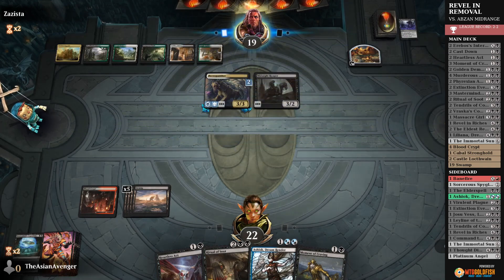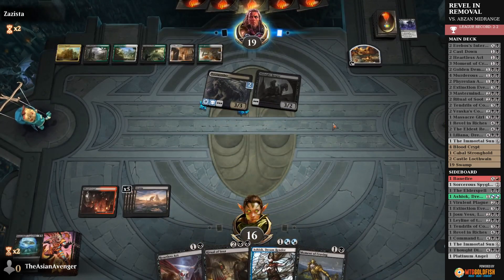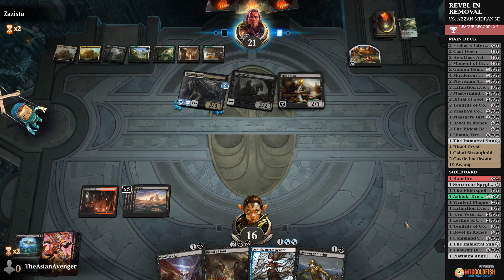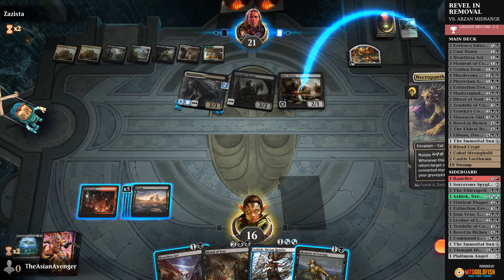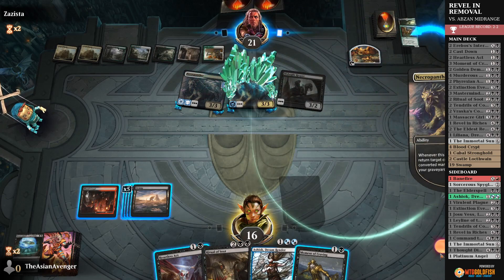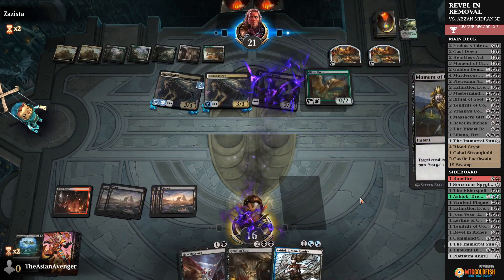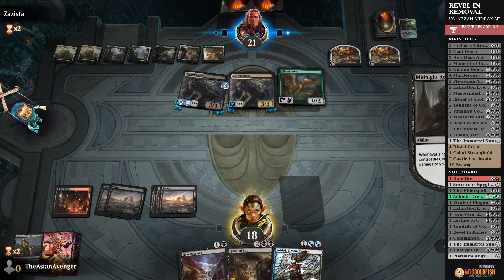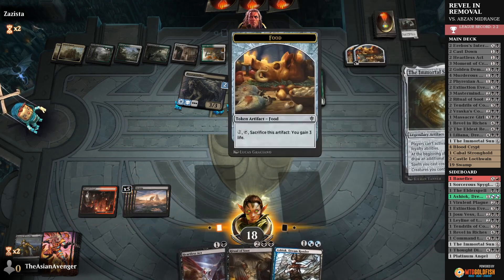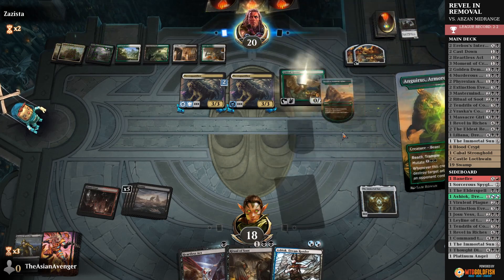I'll pass — I want one more land so I can sweep and exile their graveyard. Actually, I could wait still, but Mire Triton — sure. So they're definitely dependent on their graveyard. Ancient Ziggurat again. They get any permanent, so Gilded Goose can come back. Not that big a deal. Let's hope for a land — that's what we've got to find. Hopefully we get to keep this Immortal Sun.